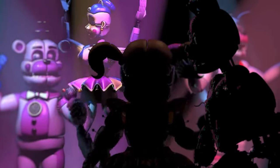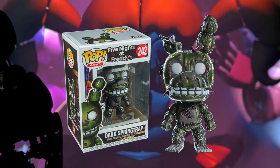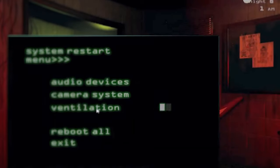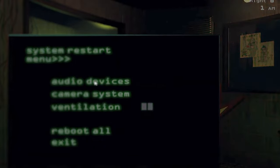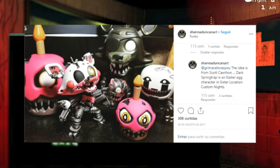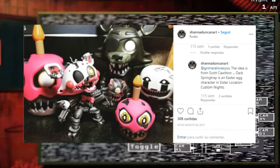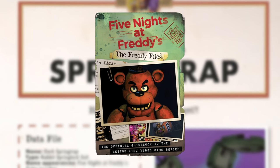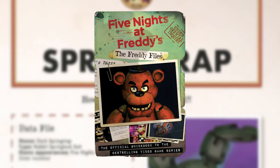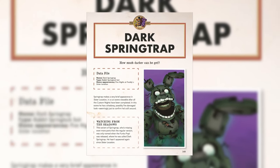Many people originally thought Dark Springtrap was a hoax, or just a name fans came up with, but that was until Funko released a Funko Pop along with some other merchandise which confirmed that he was real. But even then, people still thought he was fake, or at the very least a rebrand or OC for Funko, but then Scott Cawthon confirmed it himself. In an Instagram post made from one of the designers of the merch, they commented: 'The idea is from Scott Cawthon. Dark Springtrap is an easter egg character in Sister Location Custom Nights.' After this, Scott would confirm that is true. And then in 2017, when the Freddy Files book released, we finally got 100% definitive proof that Scott wasn't trolling us and that Dark Springtrap wasn't a Funko OC. Because on page 149, we finally got proof that Dark Springtrap is real.